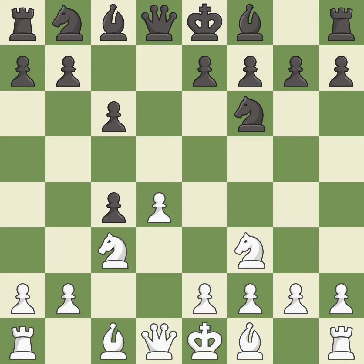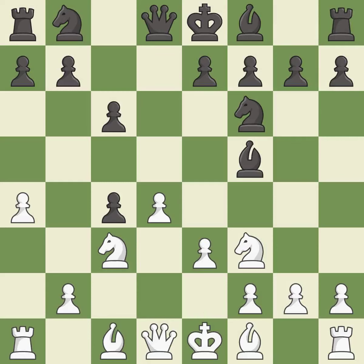dxc4 captures the c4 pawn and opens up the center. a4 stops the b7-b5 advance, which would have allowed black to keep the c4 pawn. Bf5 develops the bishop and controls the e4 square. e3 supports the d4 pawn and allows the light-squared bishop to attack the c4 pawn.